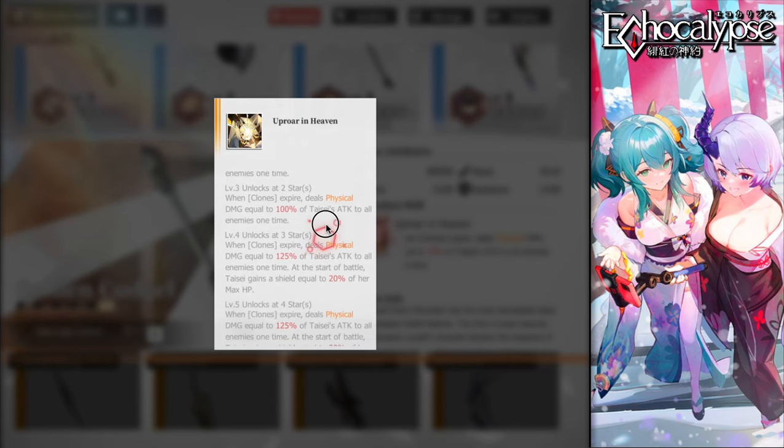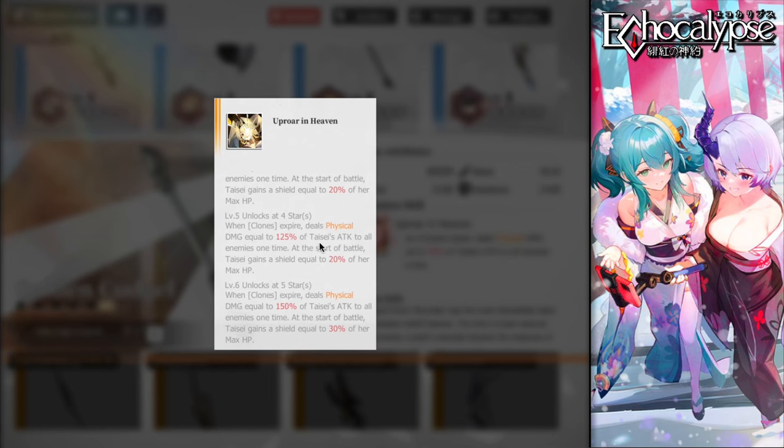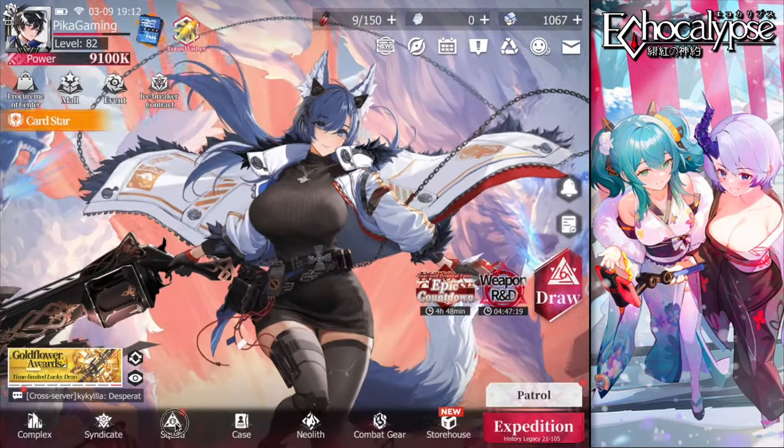At three weapon stars it gets interesting: at the start of battle, Taisei gains a shield equal to 20% of her max HP. This means she doesn't need a shielder or healer — just build her on dodge and max HP, get the weapon to three stars, and she's self-sufficient. At five stars, clone expiry damage scales to 150% of her max HP and the starting shield grows to 30% of max HP.